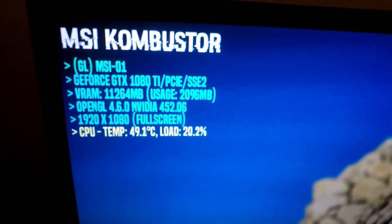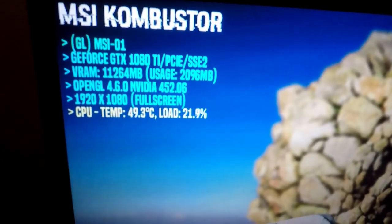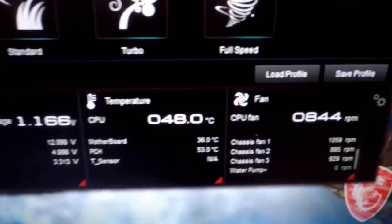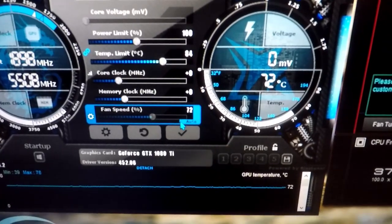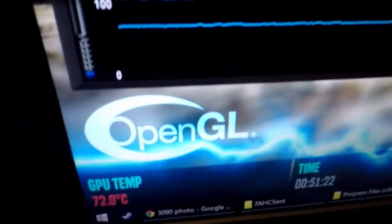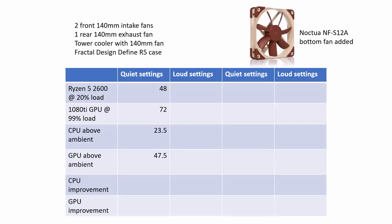Before doing anything I measured the temperature. I ran MSI Combustor to stress the graphics card, since its temperature was more interesting to me and it seems more likely to benefit from this fan. With the door closed and my default — not silent but not obnoxious — fan profile, the CPU settled at 48°C and the GPU at 72°C. With an ambient temperature of 24.5°C, that makes for 23.5 and 47.5 above ambient.